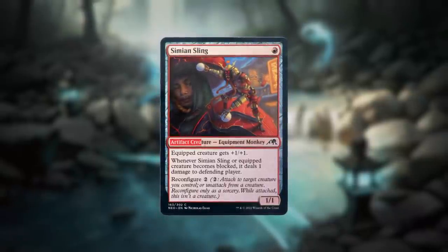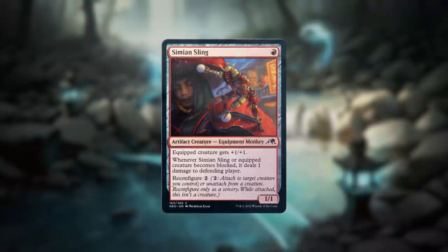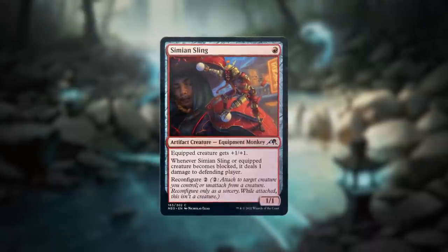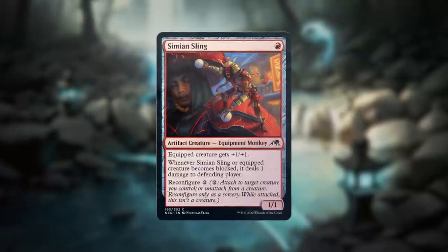Simeon Sling is an artifact creature and an equipment. Like other equipment, it starts on the battlefield unattached. Like other creatures, it can attack, block, and do everything creatures can do. It even has a cool ability that will ping opponents. It also has reconfigure.